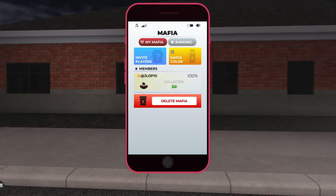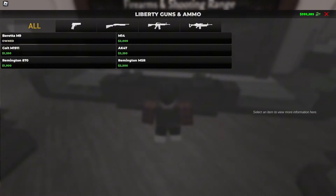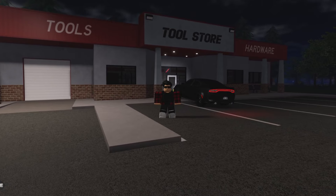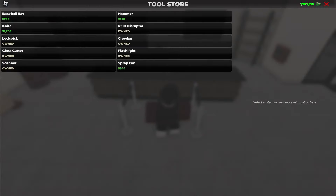The first thing you want to do is go to your cell phone and make sure you have a mafia so you can rob the bank. When you're done making a mafia, head straight to the gun store and buy any gun of choice. Next, go to the tool store and buy these items: the RFID disruptor, the lock pick, and the glass cutter. You can also buy a crowbar, but that's only if you find a vehicle to rob — it's not part of the cycle I'll be discussing.